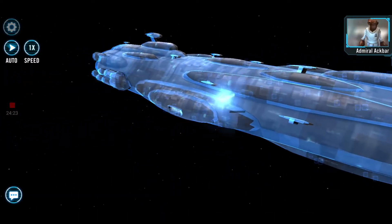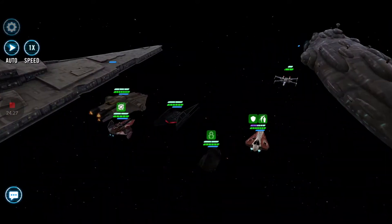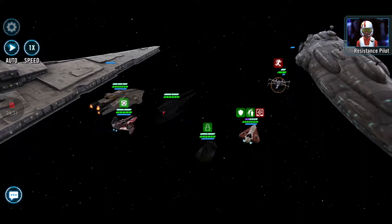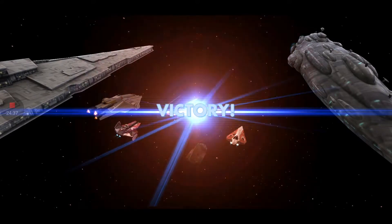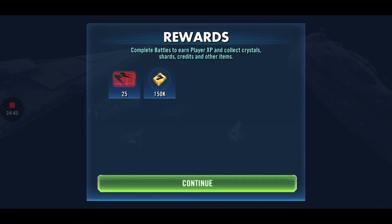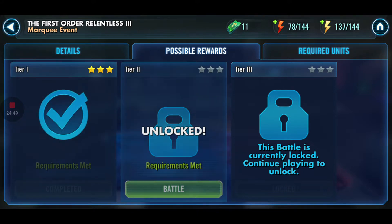Say goodbye. Poor unfortunate soul — that's from The Little Mermaid. Poor unfortunate resistance, you will now go into space death. Bye bye! This is really easy but pretty funny — pretty enjoyable. And we got a lot of cash, which I need because I upgraded Vader to maximum power.